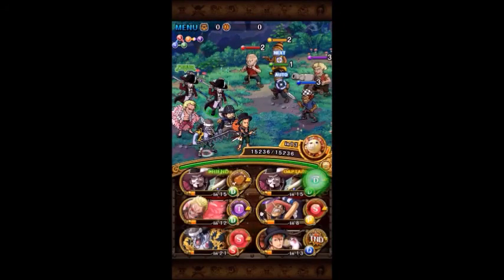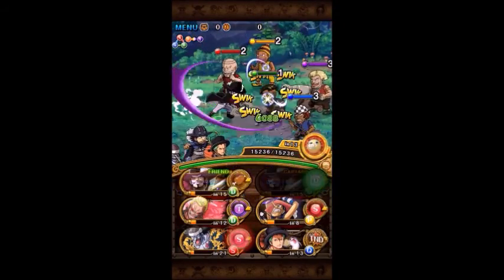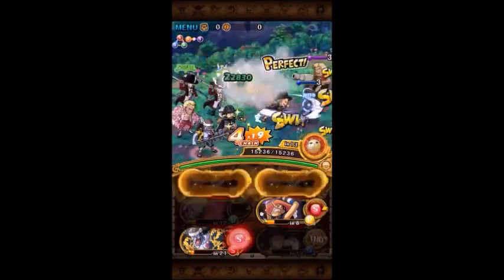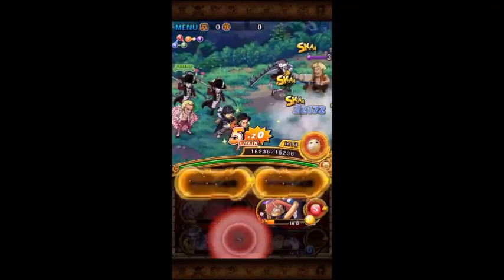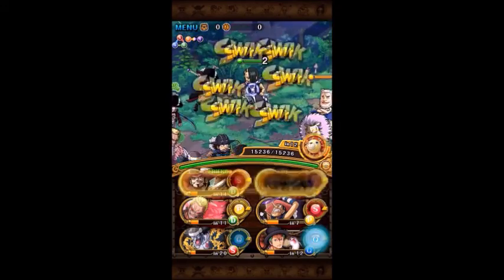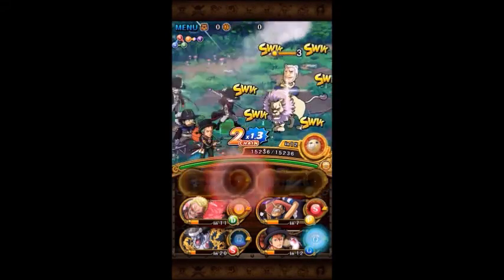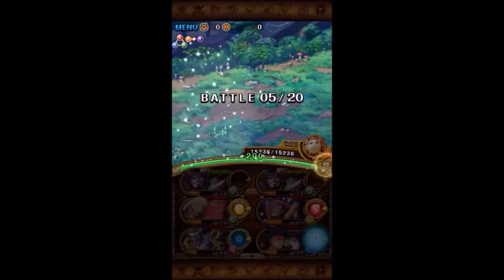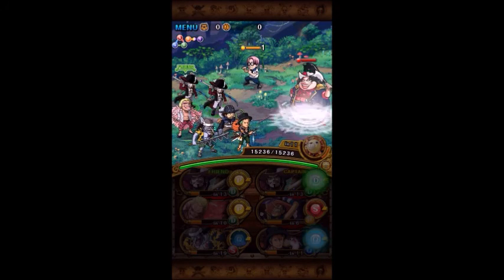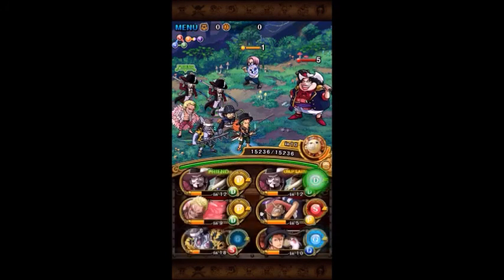In combination with a Thousand Sunny, you don't really need any of that. Between all of those, you should be able to stall all of these just fine. What you need to know about these first 10 stages is that if you have any trouble at all with these first few stages, you need to just stop trying this forest. If you have any problems at all, you are not going to be able to beat this forest.